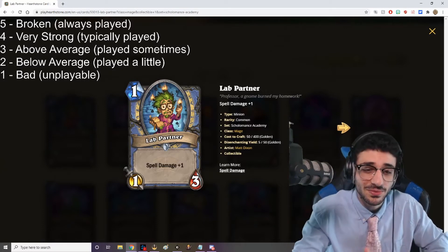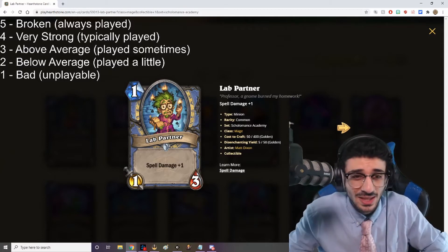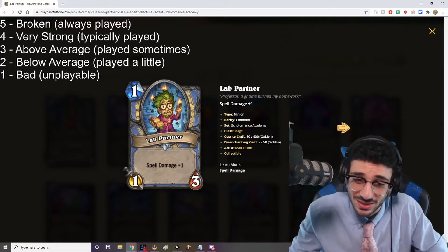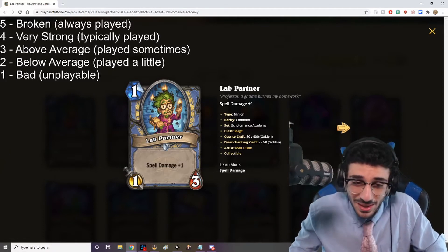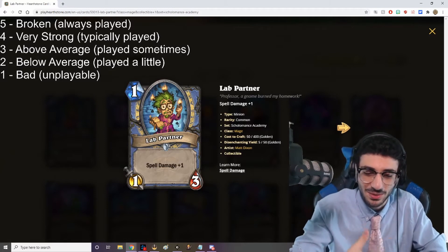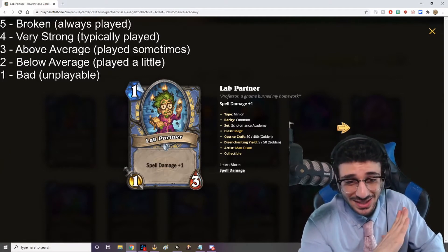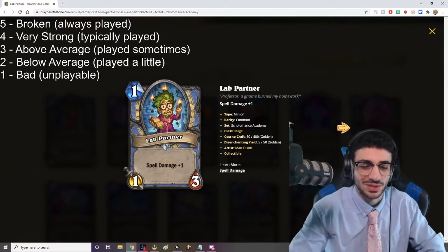Starting off with Lab Partner. First of all, he's super cute. One mana, 1/3, Spell Damage +1. One mana 1/3 is freaking good, and Spell Damage +1 is going to be great with spells. There are a lot of other cards getting revealed for Mage that synergize with spell damage, which we'll get to later. This is a five out of five card — easily. This is an auto-include in any spell mage, any tempo spell mage, 100%.